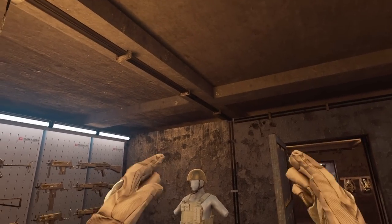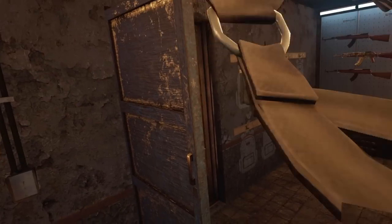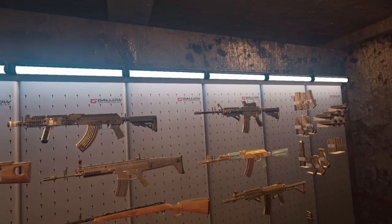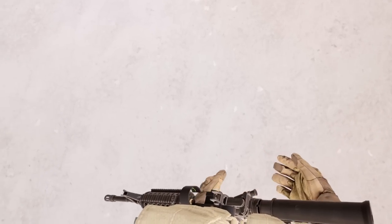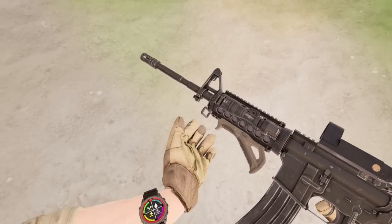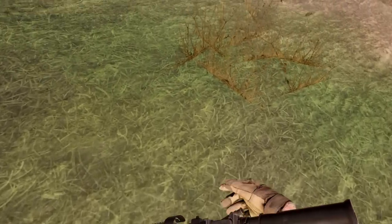Alright, so for round 3 we've got a tier 3 vest. I think this is a tier 2 helmet. We're gonna go with the Glock again and we're also going to grab this M4. Alright, for round 3 we're on the island. Got our M4, decently kitted. I'm gonna rush Research Center — why not?